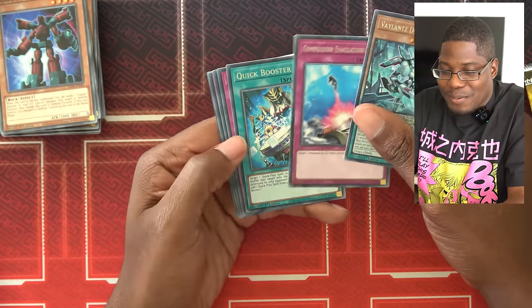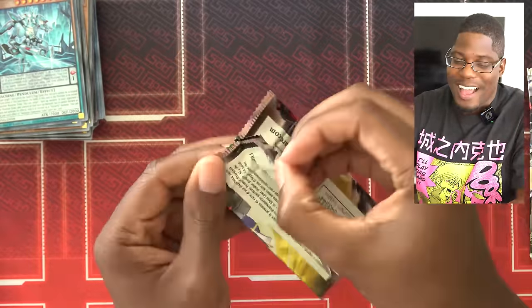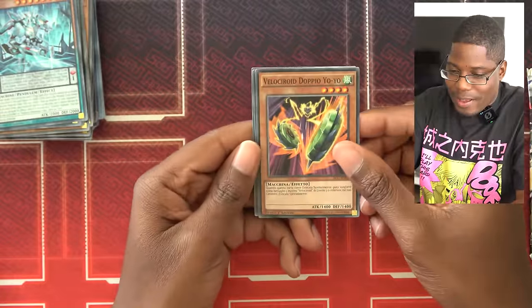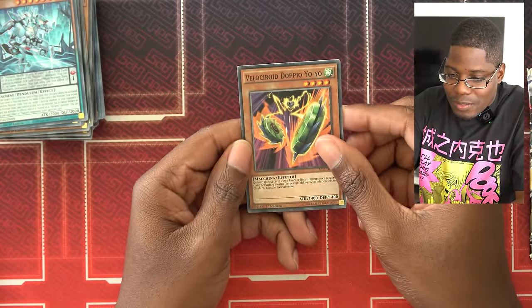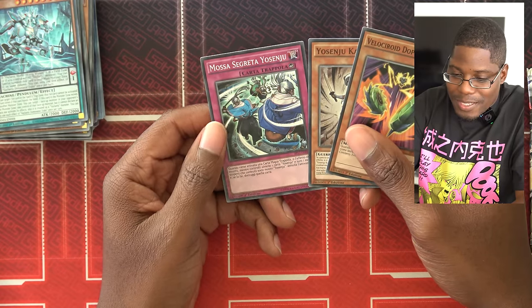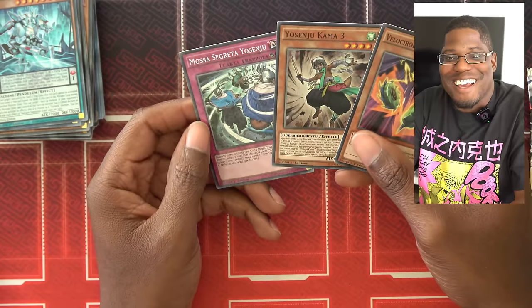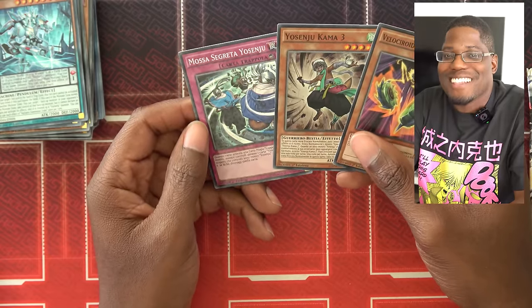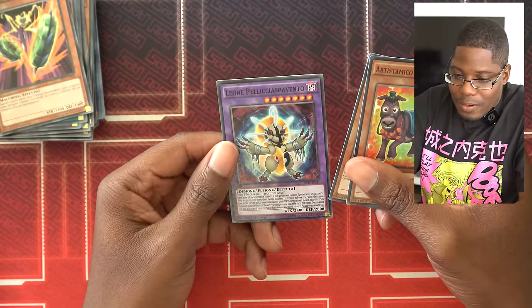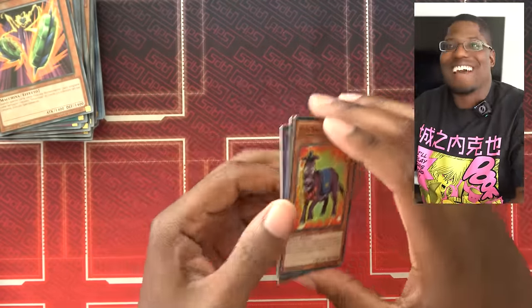Compulse — well, I've got one, now I've got two. Excellent. The Italian Star Packs — I won't be using any cards in here, but sometimes you have no choice. We have Velocidroid Doppel Yo-Yo — that looks familiar, I think it's important. Mosa Segreta Yosenju — that was not easy to pronounce. Well, I finally have Yosenju cards, guys. I could be on Alex's level. Another Velocidroid Doppel Yo-Yo. And Leone Pelicale. Well, that's what I got. There's some talent in here.